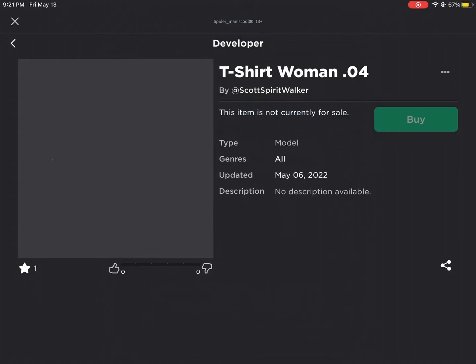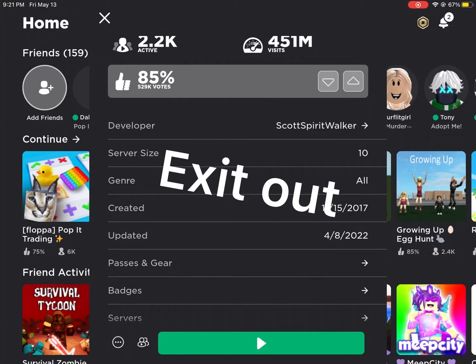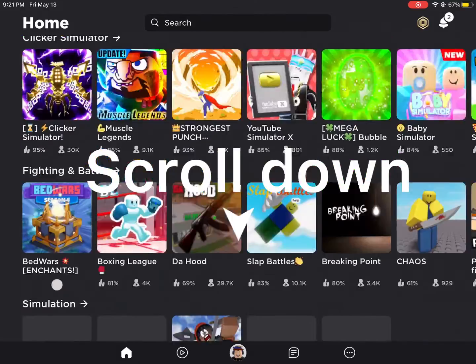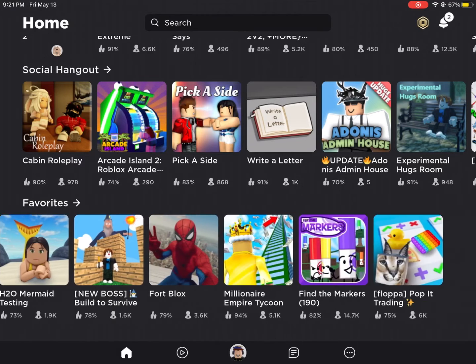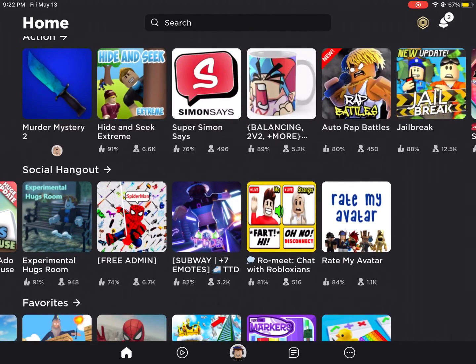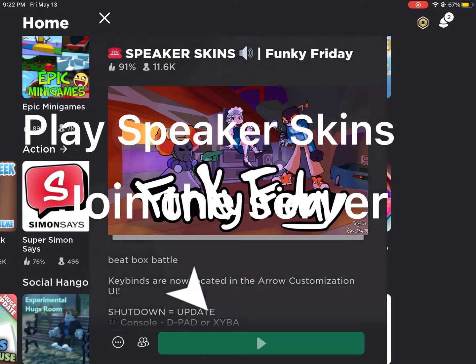Press copy. Exit out. Scroll down. Join the server.